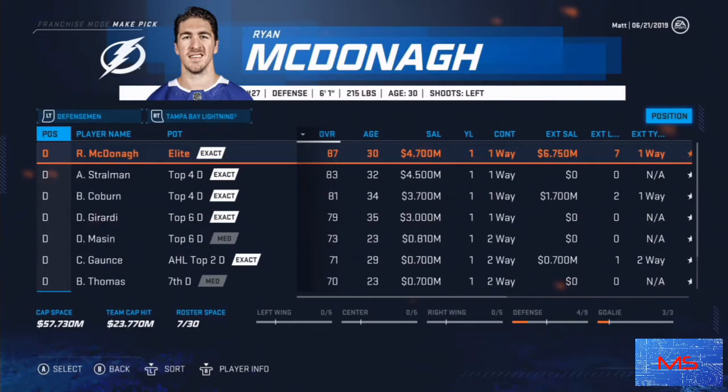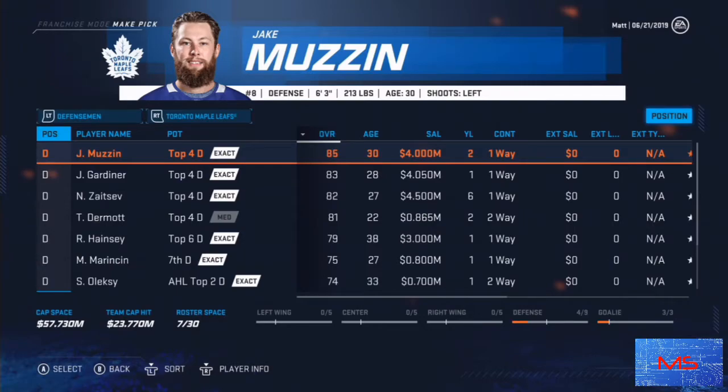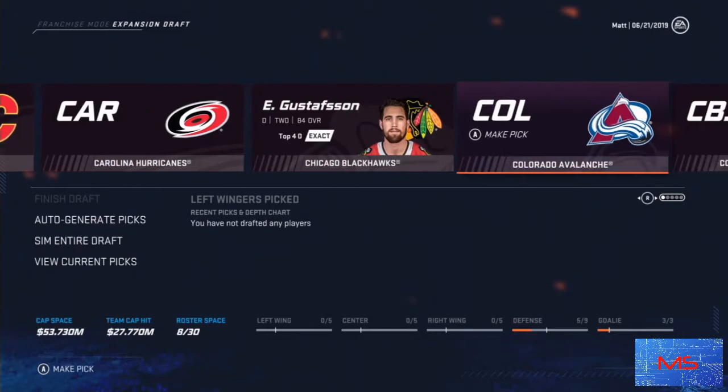Ryan McDonough — I'd stay away from that contract. He's 30, 4.7 million, 87 overall defenseman. Contract expiring, extension kicks in — yikes, that term and salary for a defenseman ending at 37 years old. I don't like it. They'll save money over time, but no. Jake Muzzin — he's 30, big guy, I think I'm going to take him.